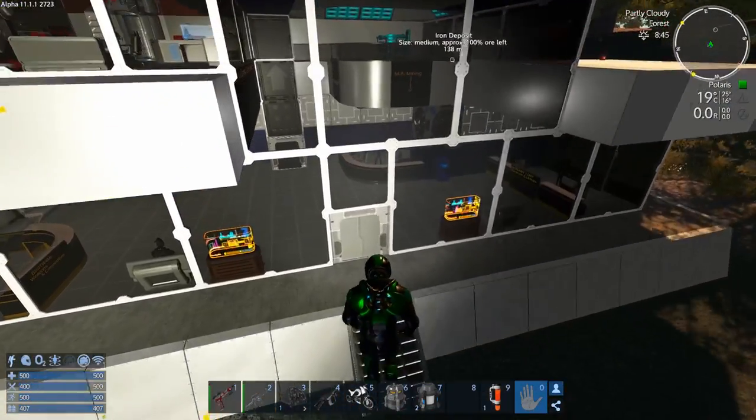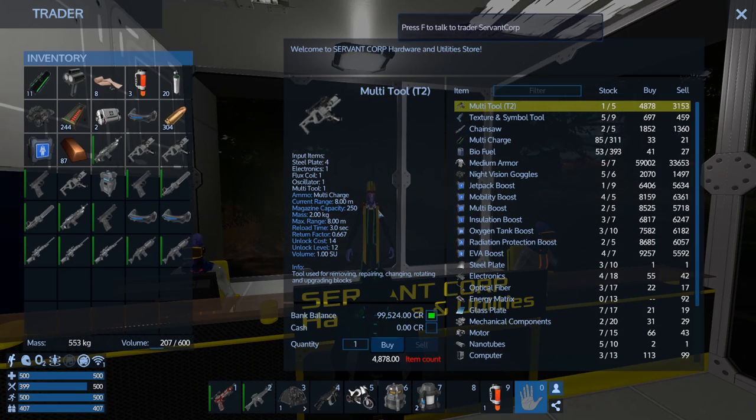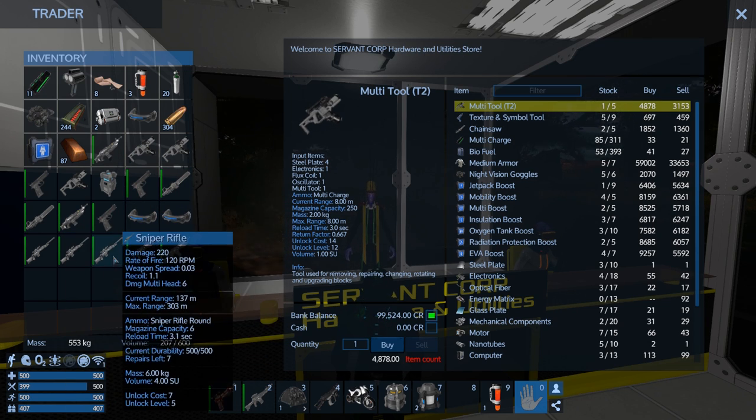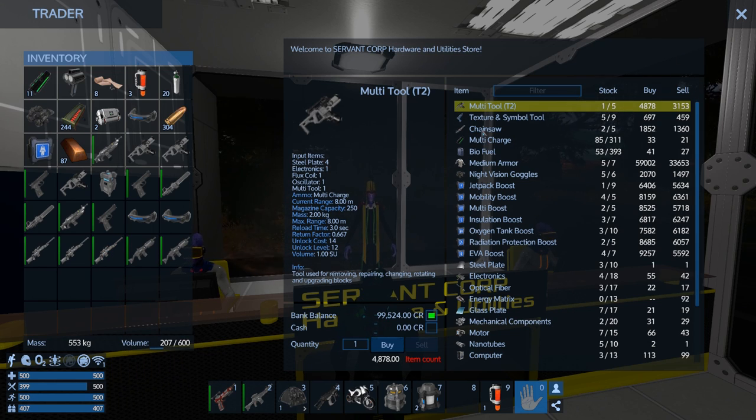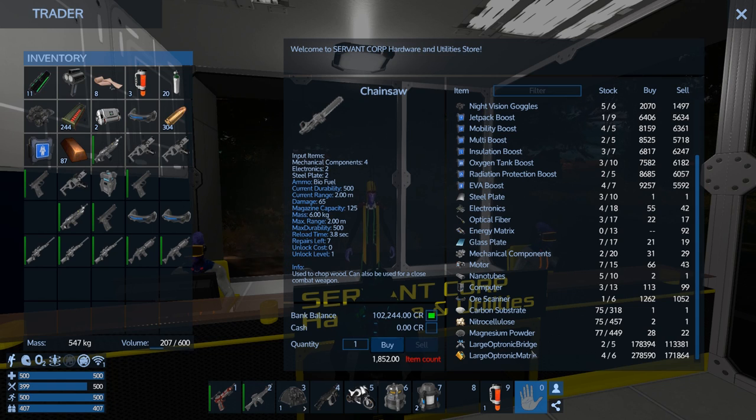Let's see if these guys will buy stuff now - I did sleep for the night. This guy buys the chainsaws and stuff. We're up to 99,000 credits, just by selling a couple rounds of this stuff. These sniper rifles are worth a lot. He'll buy stuff again - excellent, so we're back up to a new day of buying and selling. He's only selling two of them today, so every day this fluctuates - these numbers seem to be different. He was selling three of the bridges yesterday at 177,000, and even the price changes.